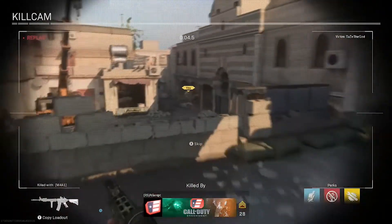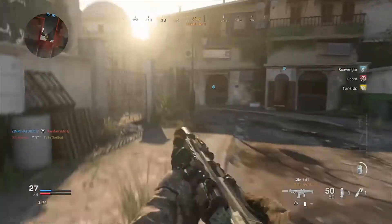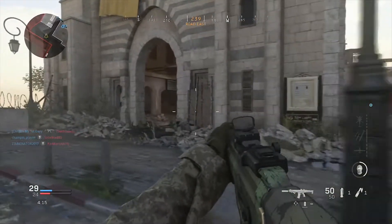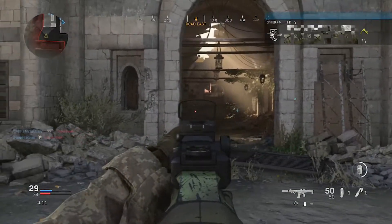The five Gunfight maps we have are going to be Cage, Cargo, Hook, Exclusion Zone, and Shoot House. All of these really look really nice. Cargo is supposed to be the Shipment remake, so that's going to be very interesting.